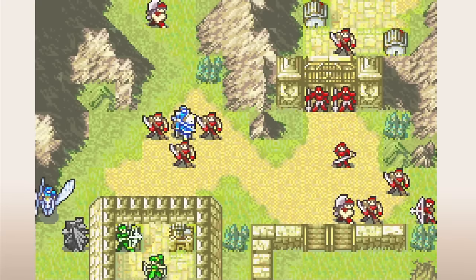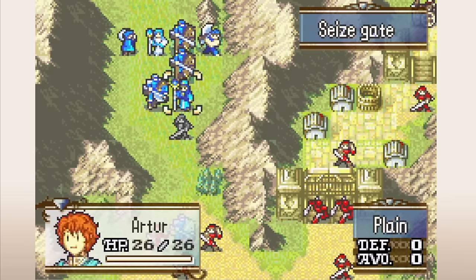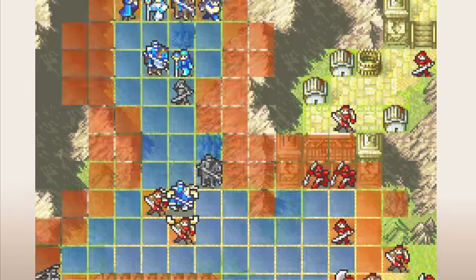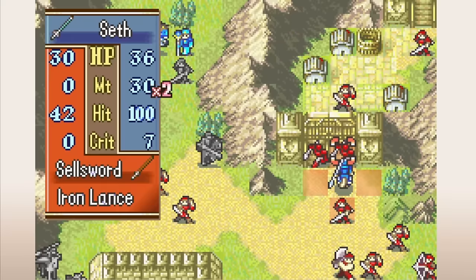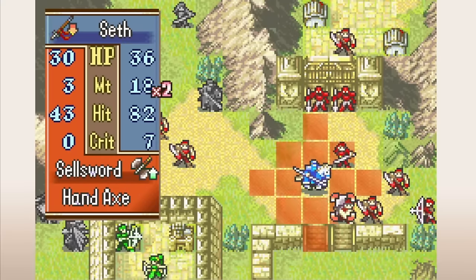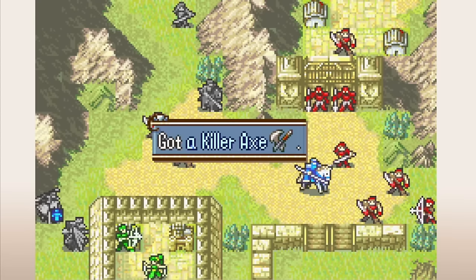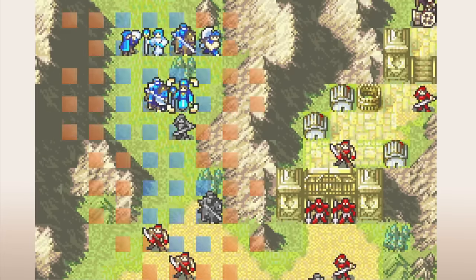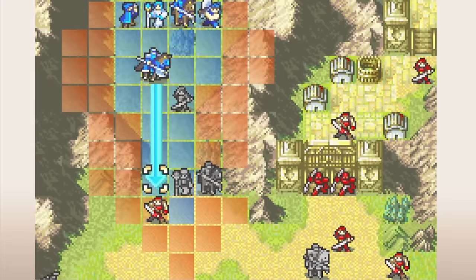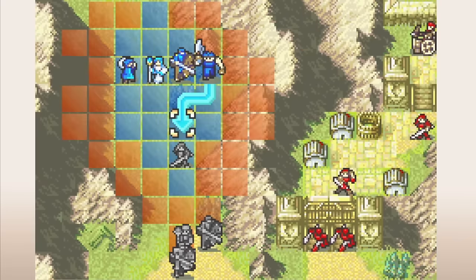Another limitation of this format is that because supports can be unlocked at any time, they lack any sense of temporality. Units generally won't talk about events unfolding in the story, and you can have characters that have been fighting together for a dozen chapters unlock their first support and behave as if they've only just met. Future games would take some steps to resolve this issue. Overall, FE6 made a good first pass at a modern support system, with the biggest flaw being that supports are just so tedious to unlock — I consider it an indictment that most of my engagement with the support system is through reading conversations online.